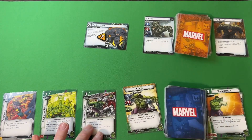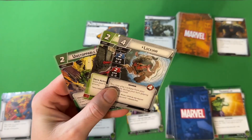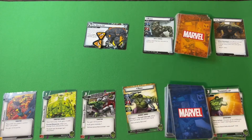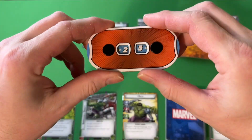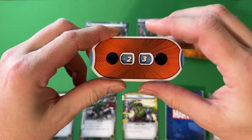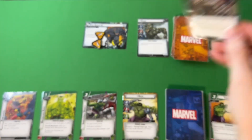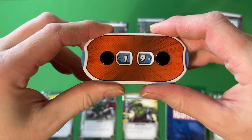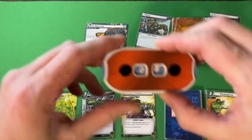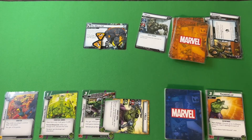Draw a hand of four: Unstoppable Force, Momentum Shift, Limitless Stamina. Main scheme goes to two. Rhino's attacking for two plus zero, bringing Hulk from 25 down to 23. Encounter card — Rhino's attacking again; if I'm damaged, I'm stunned. Two plus two, going down from 23 to 19. Stunned. Rhino would have taken two retaliate damage.